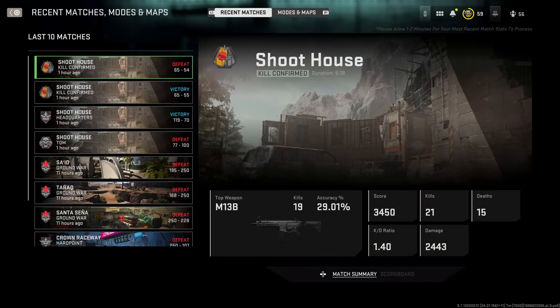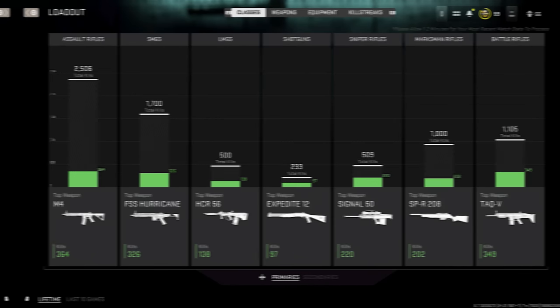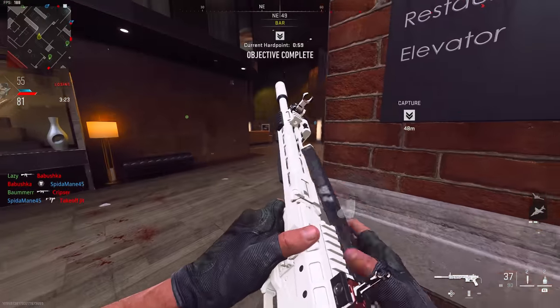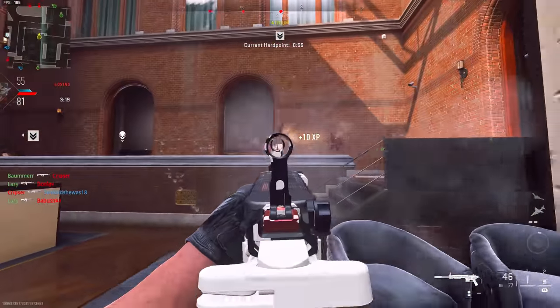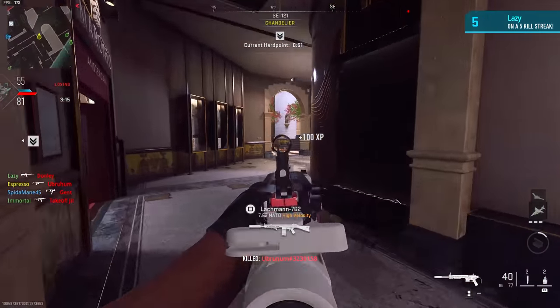We now have a way to view our Barracks to some degree, with calling cards and emblems available, and new mastery challenges with some cool calling cards worth grinding for. There's also a brand new combat record showing your basic stats, and weapon tuning has been introduced — let's talk through the weapon balancing changes.